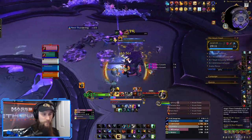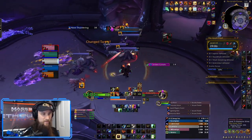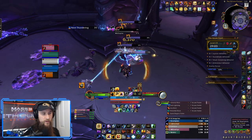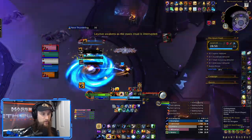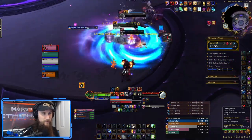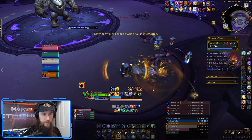Even with all of this movement going on, I'm able to keep my damage up purely because I have so much more access to movement abilities while still dealing damage. As we're finally finishing off this pack going into the first boss of Azure Vaults, I'm coming out at around 100k and we moved around this entire area as a group — trying to stay in there for the healer while also staying in range of the mobs. Being able to do that is super useful for Ice Fury — being a lot more mobile.